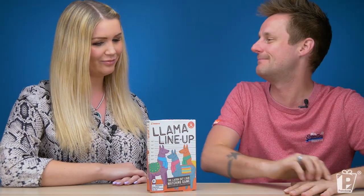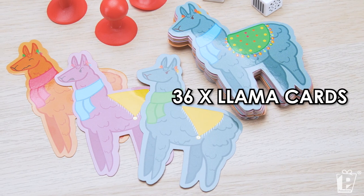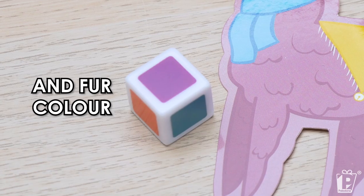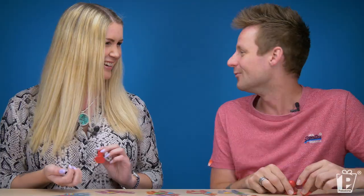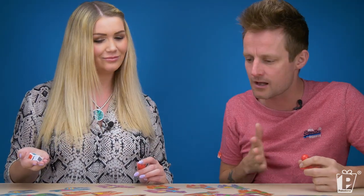Quick to learn and we're going to give it a little play today. Hazel, do the honours — unbox this! So we take it in turns to roll the dice — we also finish each other's sentences... sandwiches! So we take it in turns to roll the dice and then it's a race to use the dice to identify the correct llama. There is only one llama per combination of dice. First to win. Two trial rounds and then we're in.